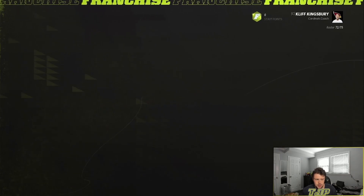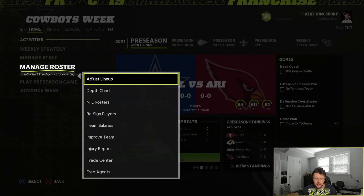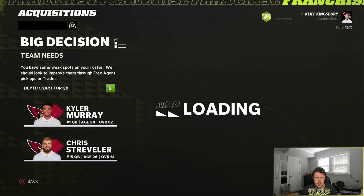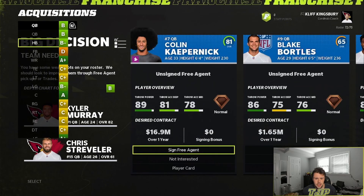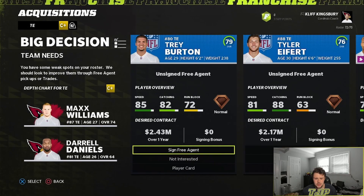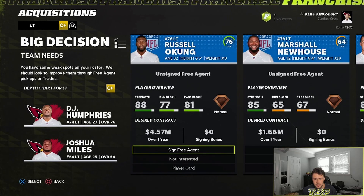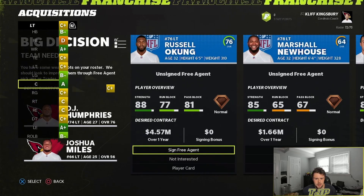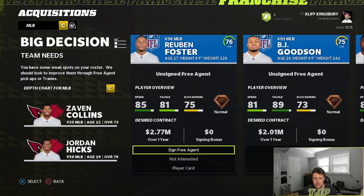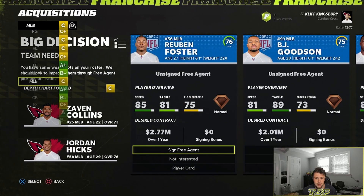There are some moves we can make to improve the team — probably mostly the line, that's usually where the moves are made. We could also use a better tight end, but Max Williams is there. Left tackle is not too bad. Zayven Collins is a rookie who usually wins rookie of the year — I've noticed that a lot — so we're going to have him get some playing time.